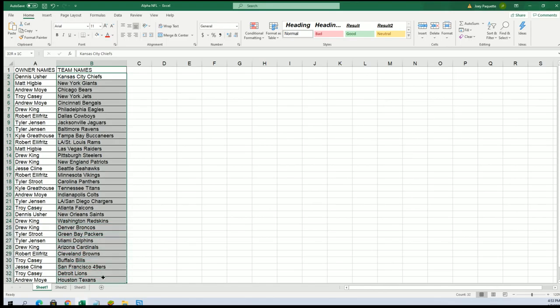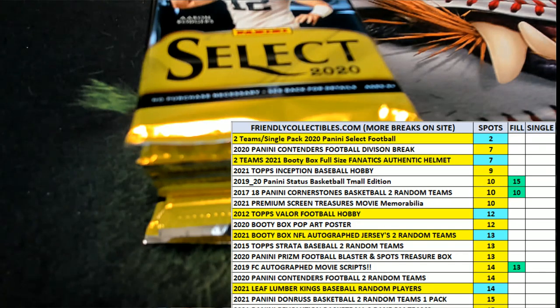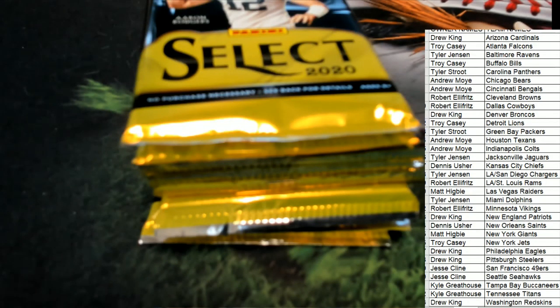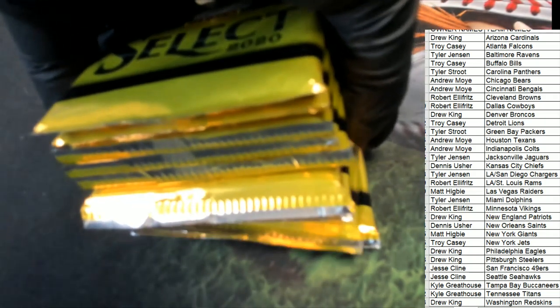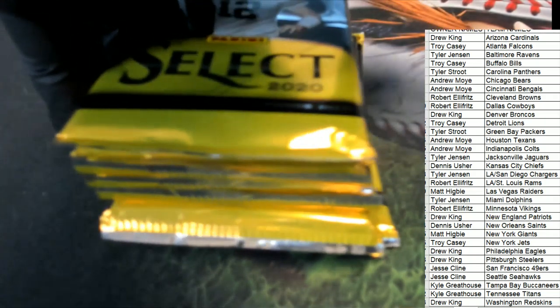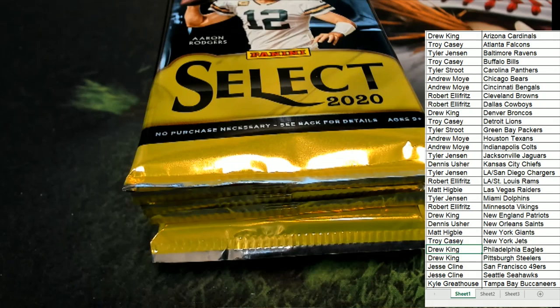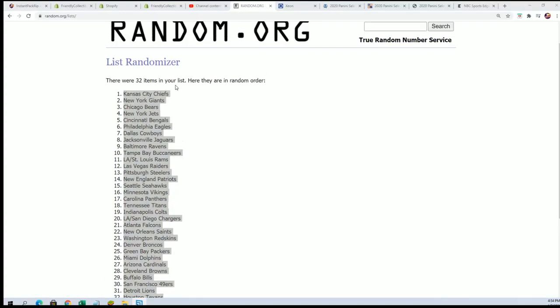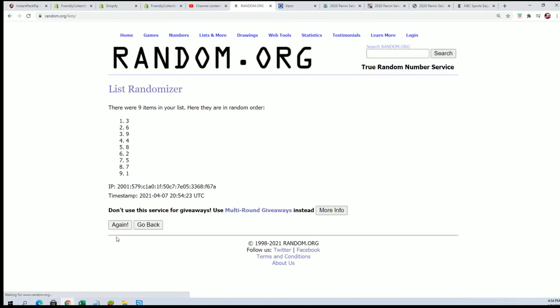I'll put a quarter by each team name. Eagles for Drew. Okay, so this will be number one. Let's do a random for the pack to figure out which pack we're gonna open. The pack number will be up on top, randomized seven times through.